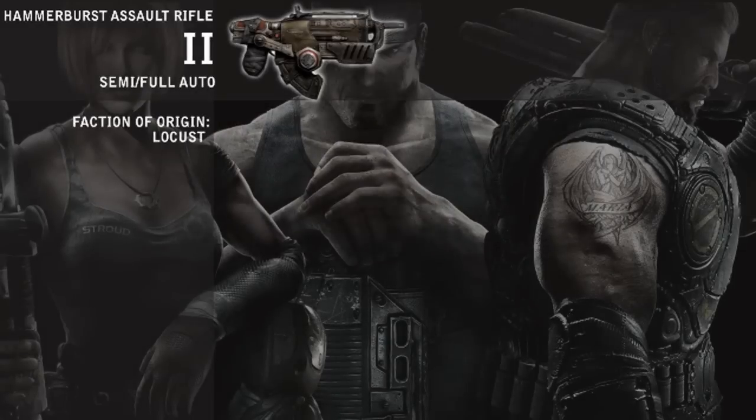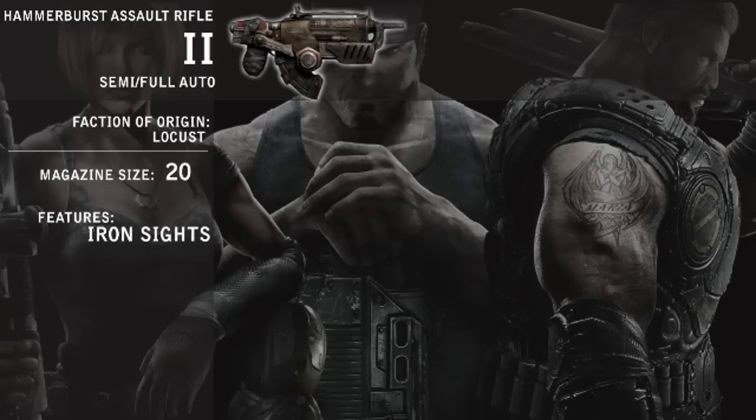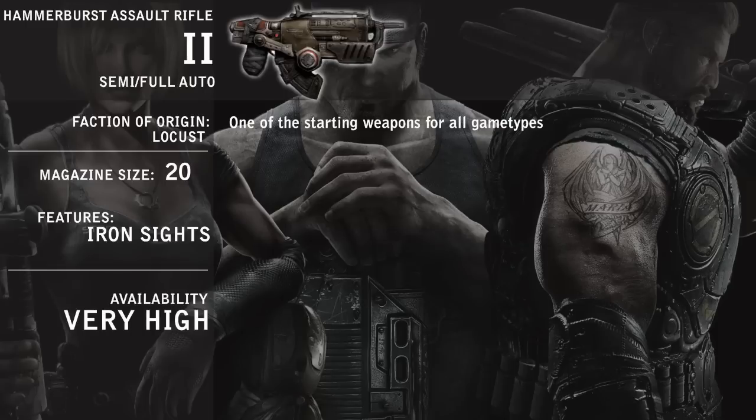The Hammer Burst is a Locust weapon with a variable firing rate and has the lowest magazine capacity of all the assault rifles, with a meager 20 rounds. However, it features usable iron sights unlike any other weapon. Its availability is high because it is one of the starting weapons.